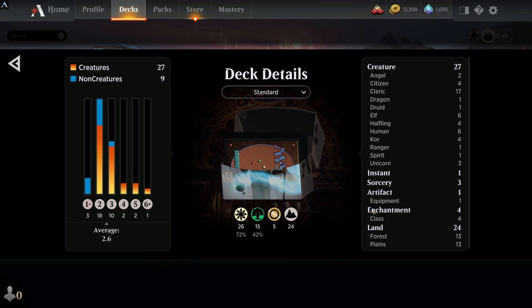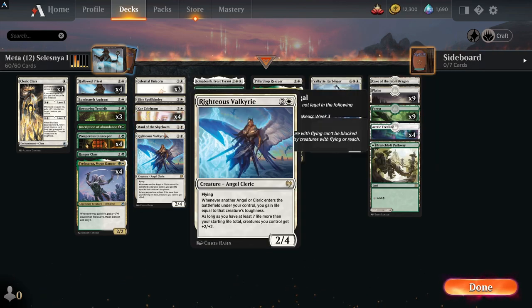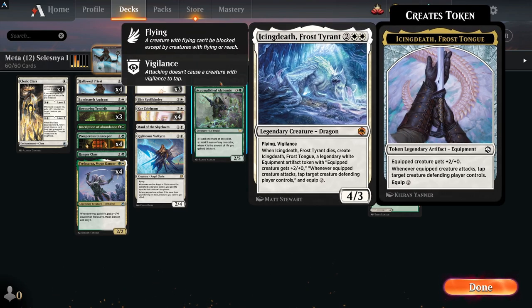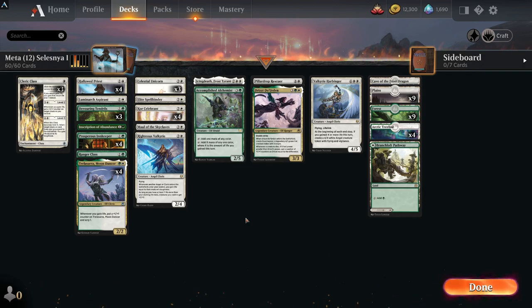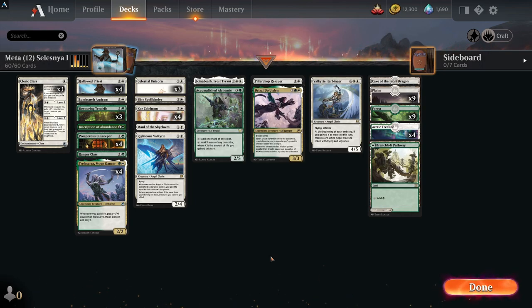It's hard to combat this deck unless opponents are playing mass removal like Blood on the Snow and Meathook Massacre to swing things around. This deck runs 27 creatures with an average CMC of 2.6 — not many instants or sorceries, it's a real heavy creature build. If you like playing creature decks this is the deck for you. It's got Skyclave Cleric and Righteous Valkyrie — if you've got extras and don't have a certain card, there are ways to add in alternatives.